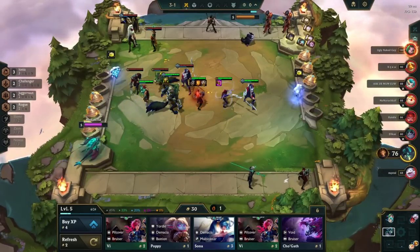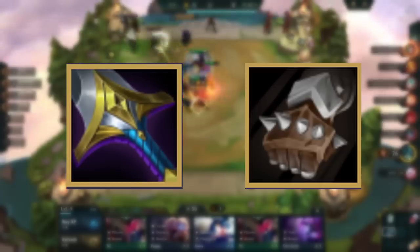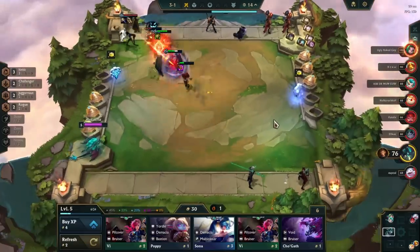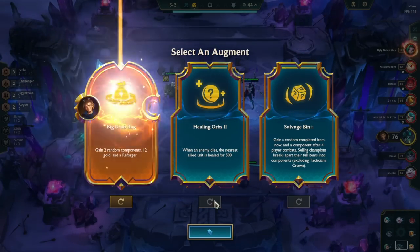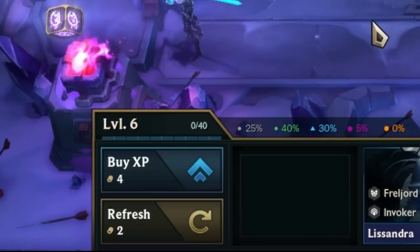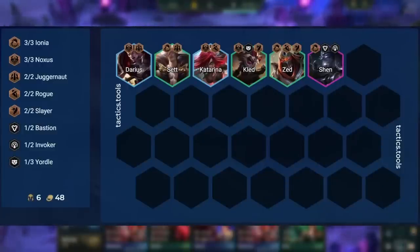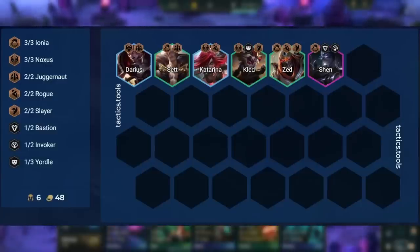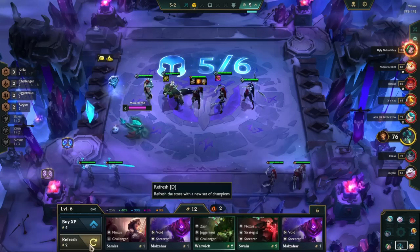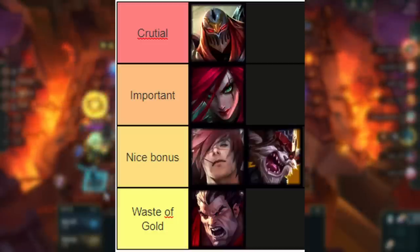After the carousel round, you should have more direction towards a comp. The general requirements to play Zed reroll are to already have made IE for Zed, or to have at least a sword or glove so it can be made on the next carousel. We also want 3 Ionia and 2 Rogues active on stage 3-1 to get specific augments offered on stage 3-2. Most of the time you will be loss streaking into the mid game — level to 6 on stage 3-2 and roll down until you hit your level 6 board with 2-star Zed. Then eco back up to 50 gold and start slow rolling, with 3-star priority being Zed first, then Katarina, then Kled.